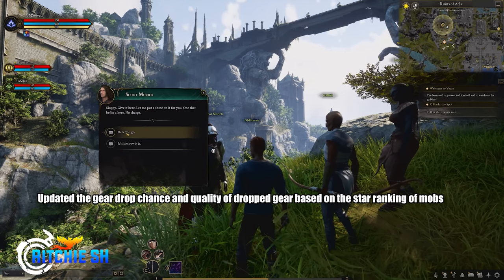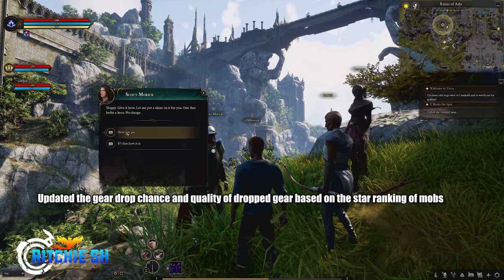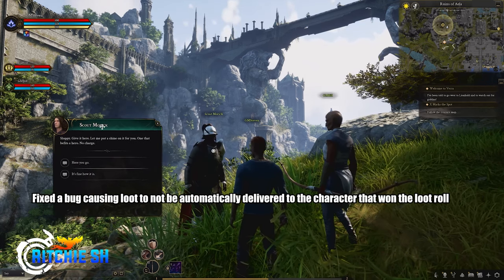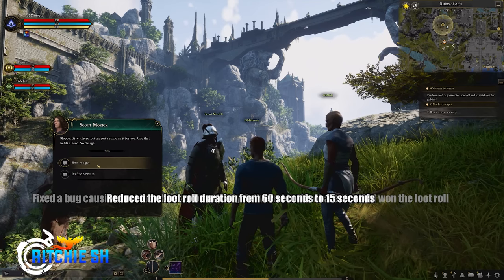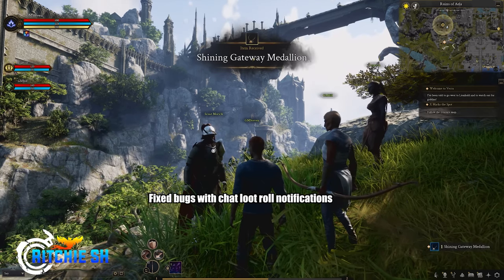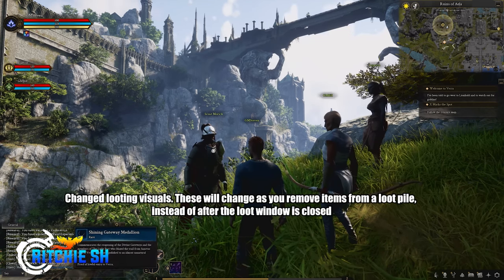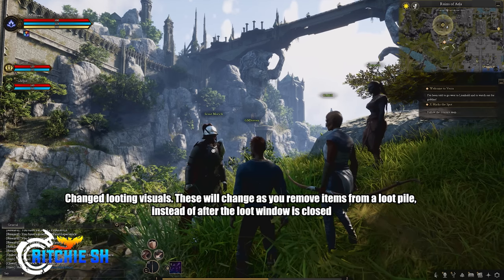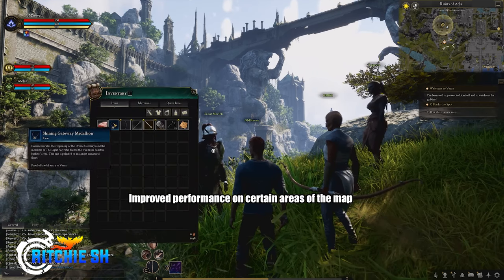For Loot, they added additional loot drops for bows, focuses, and shields. They updated the gear drop chance for quality and dropped gear based off the star ranking of mobs, fixed a bug causing loot to not be automatically delivered to the character that won the loot roll, reduced the loot roll duration from 60 seconds to 15 seconds, fixed bugs with chat loot roll notifications, and changed loot visuals so they update as you remove items from a loot pile instead of after the loot window is closed.